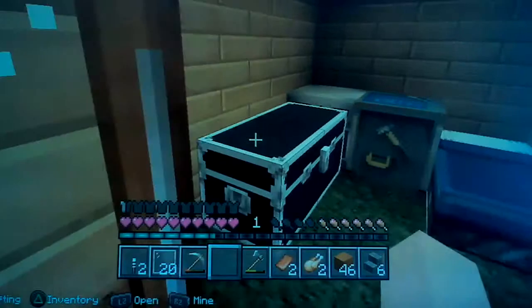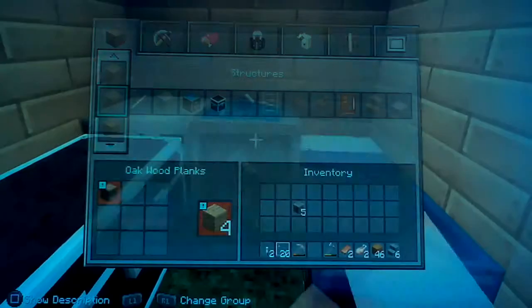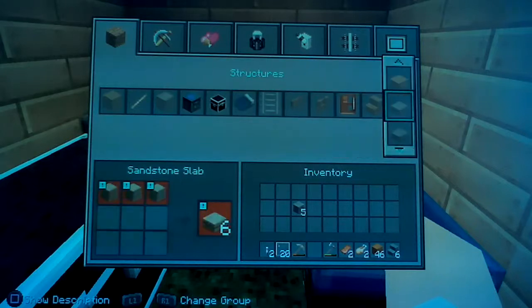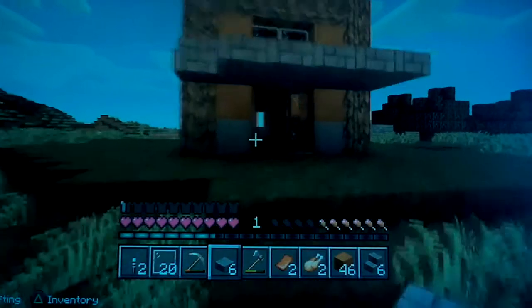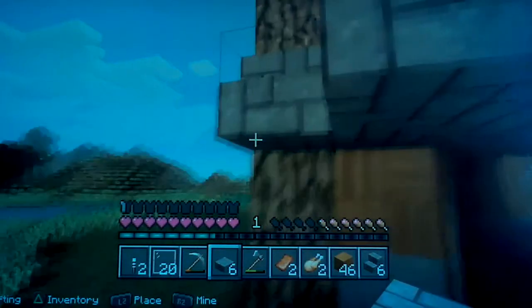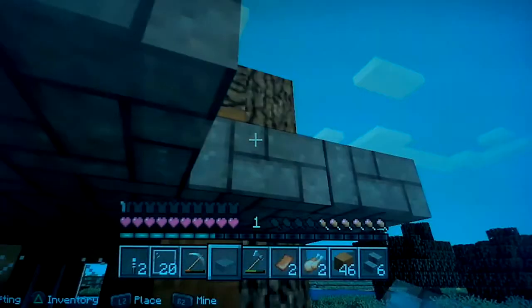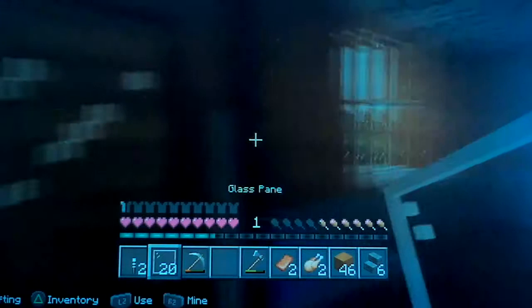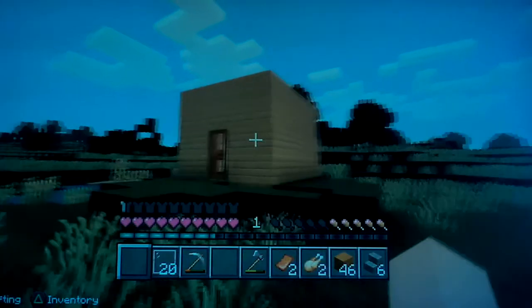This isn't really my house anymore because my new one is my house now. I think I'm going to make a little hatch. I need three to make six, but I might need a bit more than that — one, two, three, four, five, six. Actually I need one more. I can't get more because the windows are up there, so I'll have to do it like this.